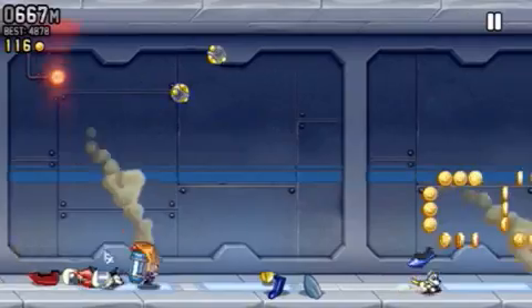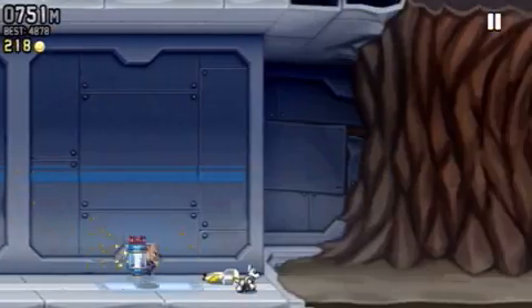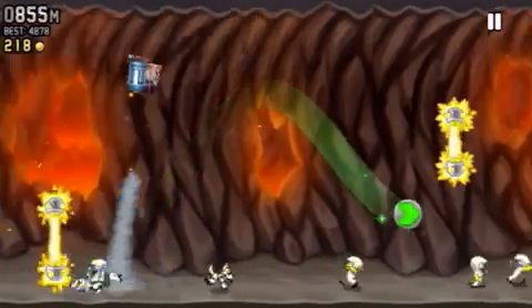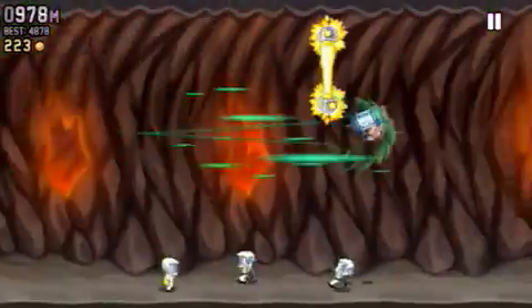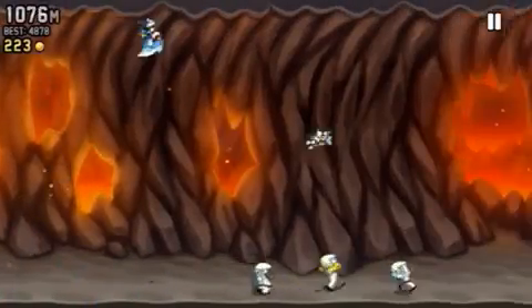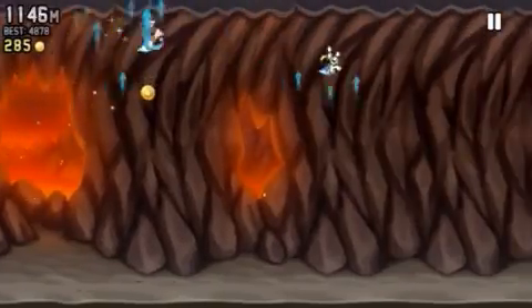Okay, so this is the jetpack I have — it shoots out a tornado or twister. It makes scientists go flying in the air. I'll show you that in a minute.